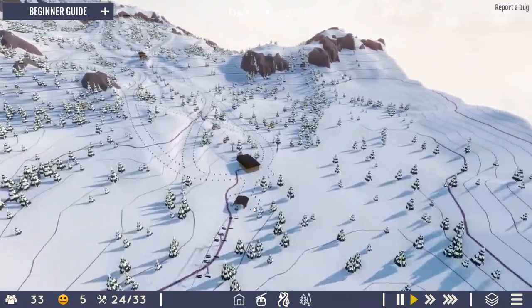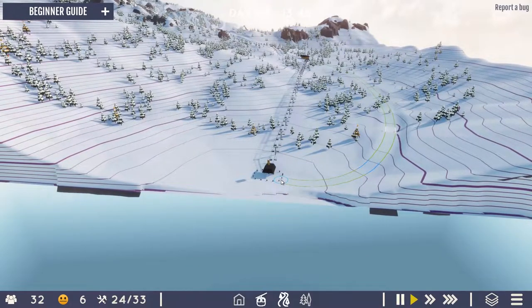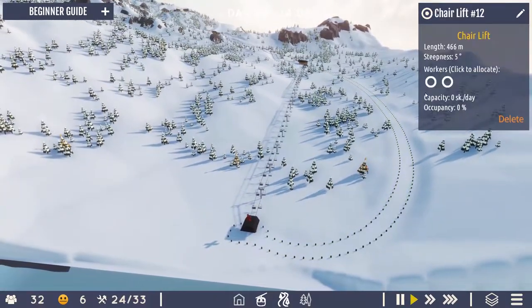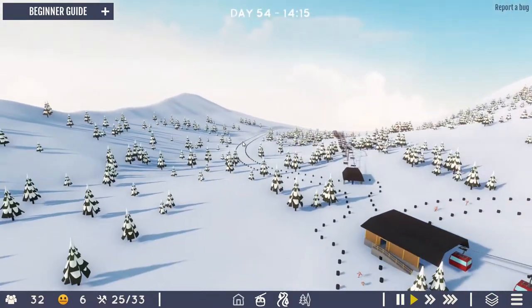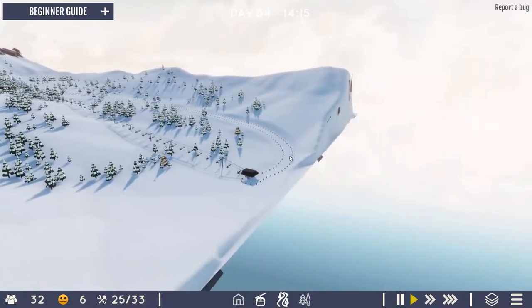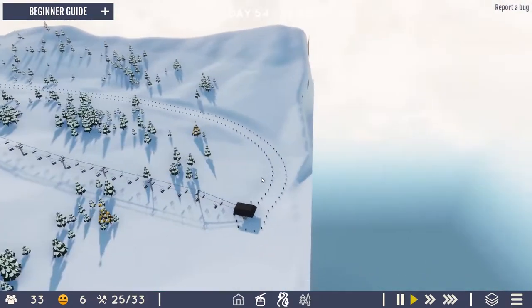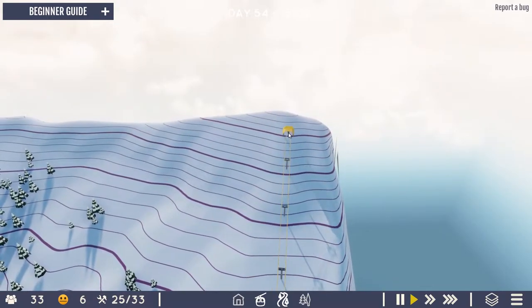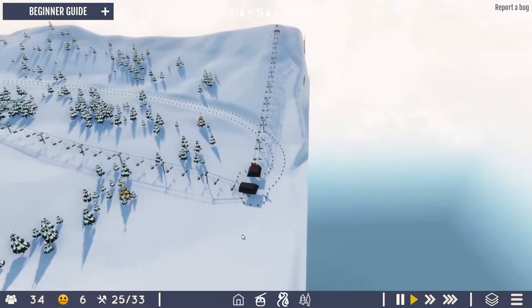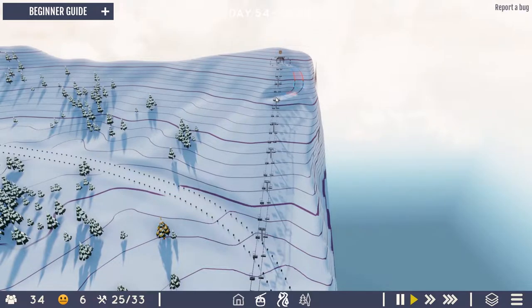For slopes, we'll do gentle slopes just straight down — a nice green easy run we can open straight off, with a nice curve going with the terrain, looking really nice. Immediately I feel like we should do something with this peak, so we'll try to do that and have another lift going to the top here. We'll have runs coming from that one crossing each other.